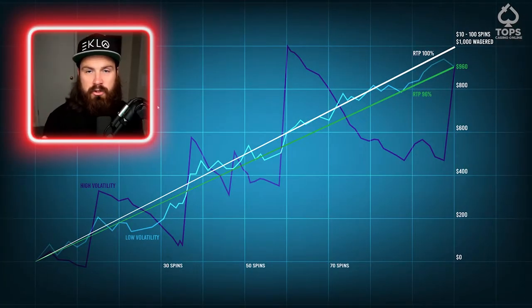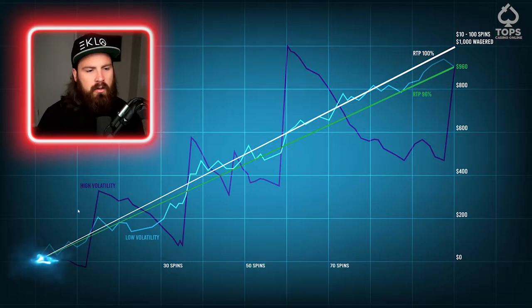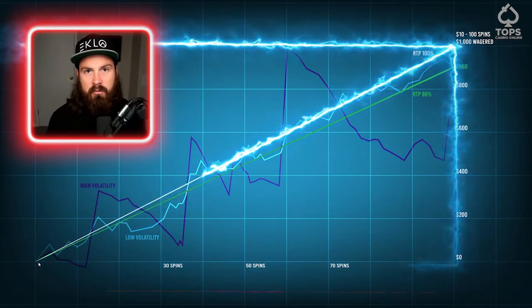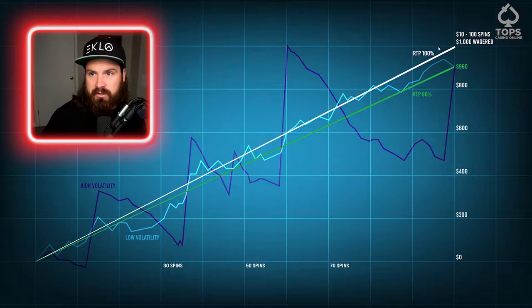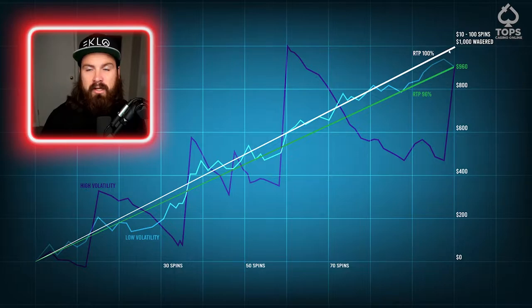I am a visual learner and I put together this fancy-dancy chart to try and explain how RTP sort of works in my brain. We have a line starting here — this is going to be basically our break-even. It doesn't matter what our bankroll is. Maybe it starts at $1,000 and we wager $1,000. We're doing $10 spins, so 100 spins, $1,000 wagered. If the RTP of the slot machine was 100%, we would still be at $1,000 — our bankroll wouldn't really change. This line going up is simply the amount wagered.